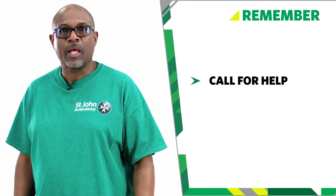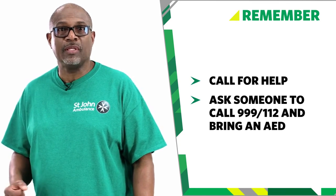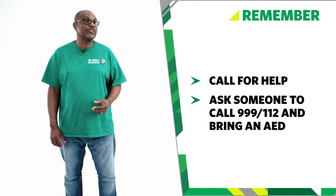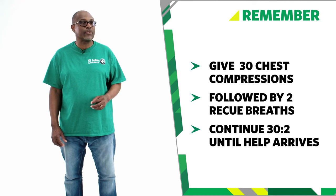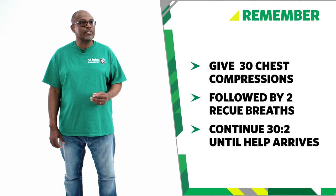So remember: if you come across an adult who is unresponsive and not breathing normally, call for help. Ask someone to call 999 or 112 for emergency help and ask them to bring an AED. If you are on your own, make the call yourself, ideally by using a mobile or speakerphone so that you can begin CPR. Give 30 chest compressions followed by 2 rescue breaths, and continue giving 30 compressions and 2 rescue breaths until help arrives or they become responsive. If an AED is available, continue CPR while the instructions from the device are followed by your helper.